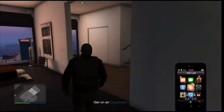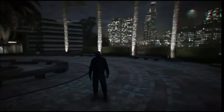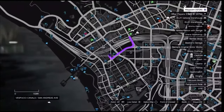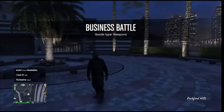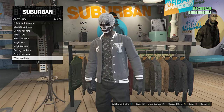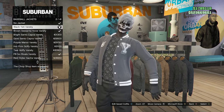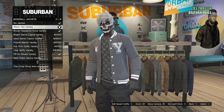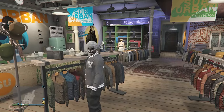After saving the outfit, back out of the closet, pull up your phone, and leave the job. When you load back into a public session with the black joggers, head to the clothing store. At the clothing store, walk up to the top section and scroll down until you find baseball jackets on slot 21.